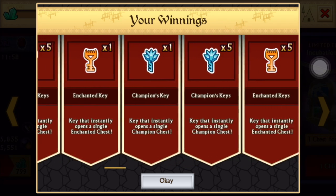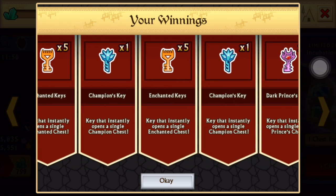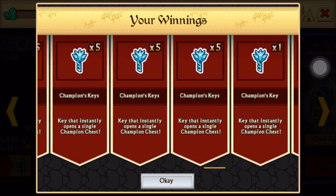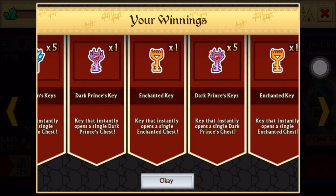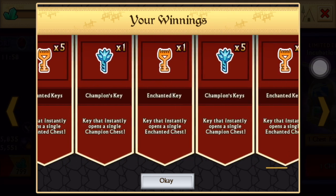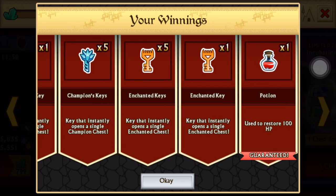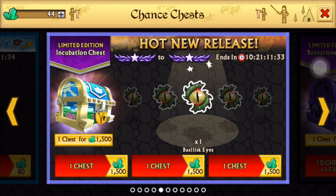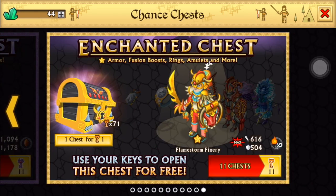A lot of them too. We've got a lot of keys to open, that's for sure. And depending what we get from those keys, we'll see if we'll open some more — probably another 24 chests. Let's start off with the enchanted keys that we got.